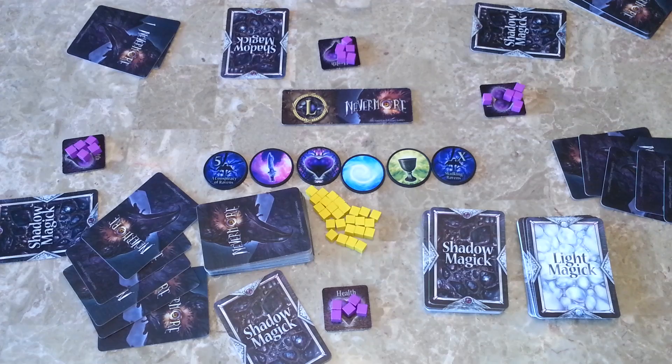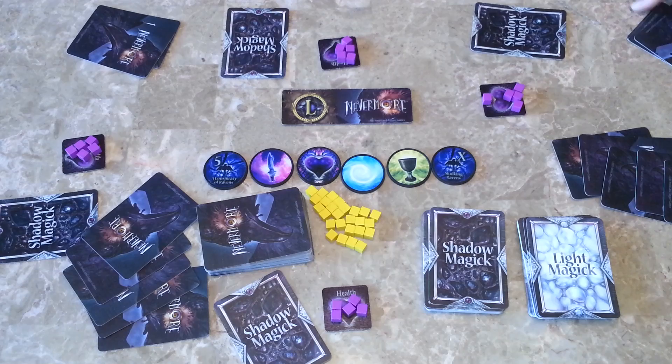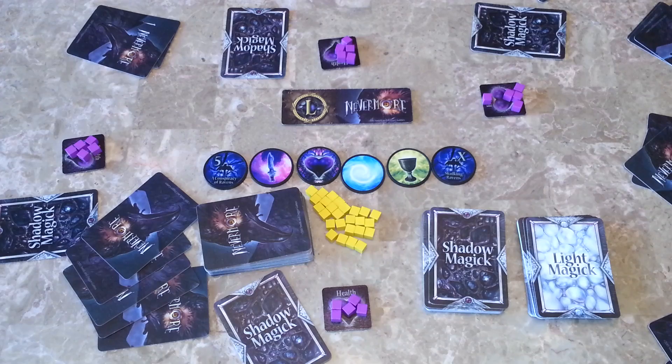Each player looks at their cards, chooses 2 that they want, and passes the rest on. When the next person receives cards, they choose 1, then pass the rest on. So you pass 2, then you pass 1, then you pass 1, then you pass 1, then you're done — stuck with the cards you have. The drafting phase is now over; each player should have 5 cards.